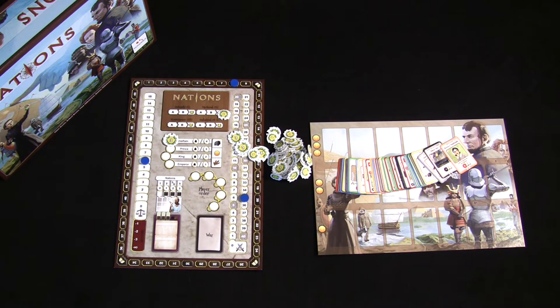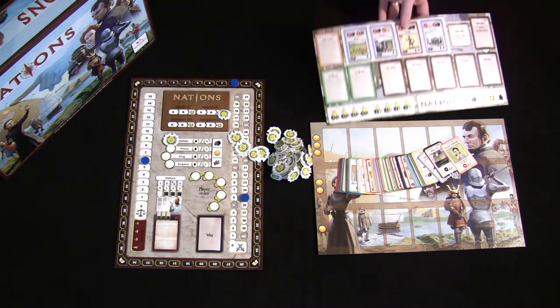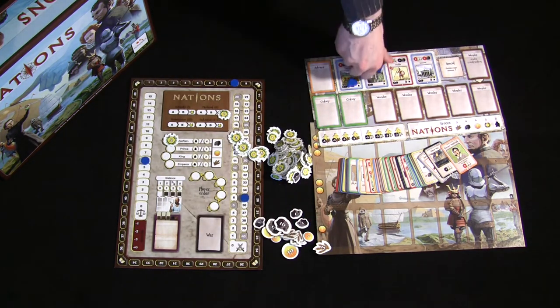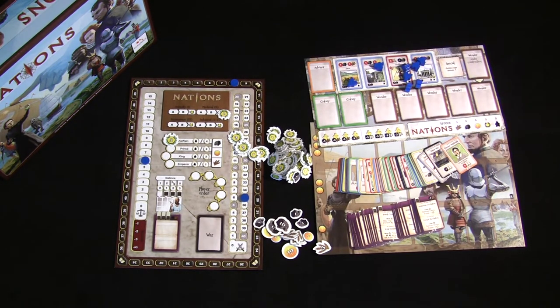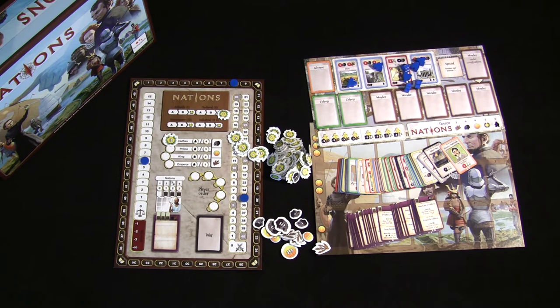Every player has their own nation board representing their empire. There are five different empires in the base game, each with an A and a B side. The A sides are identical, while the B sides play slightly differently with different strategies. Players must efficiently use resources while maneuvering workers on the board, trying to get the most resources and avoid events that hamper their empire's growth. The goal: take your nation from antiquity to the Industrial Age as efficiently as possible.